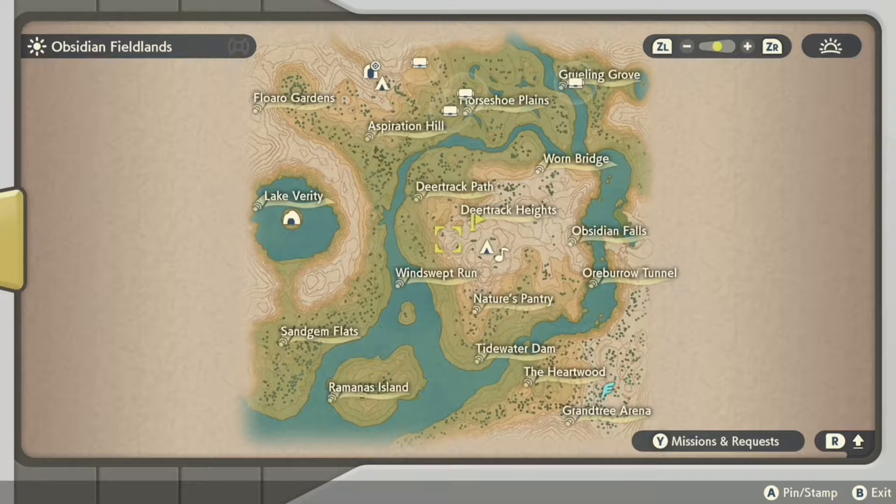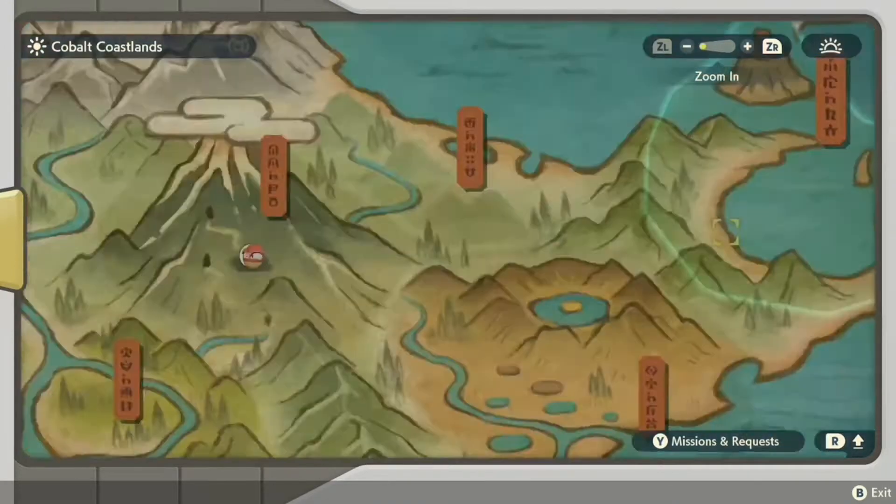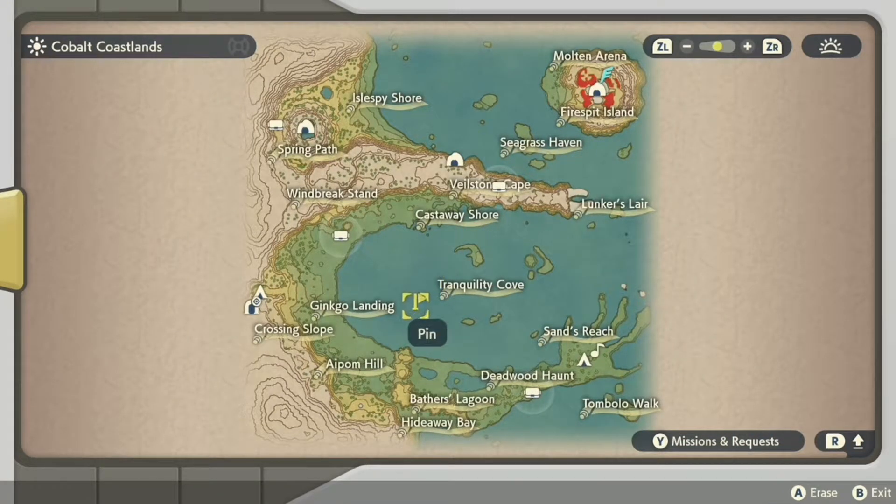Stantler can be found in the Obsidian Fieldlands, usually around Deertrack Heights. Qwilfish on the other hand can be found in the Cobalt Coastlands. I usually find a group of them between Ginkgo Landing and Tranquility Cove.